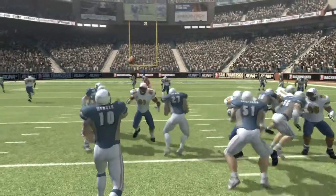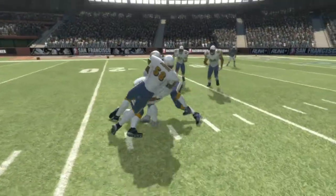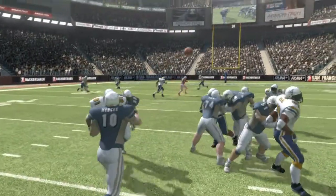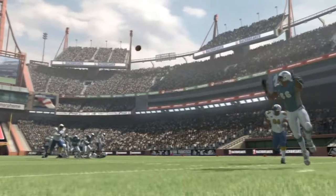You need to read the action on the field to maximize your chances. Throw into double coverage, and the interception risk rises. Throw before your receiver reaches his mark, and you'll likely make an incomplete pass.